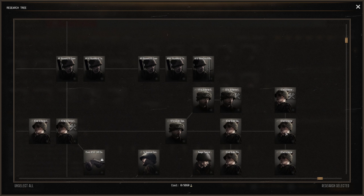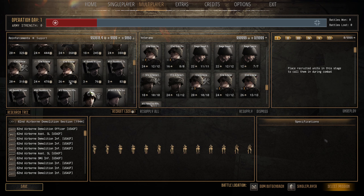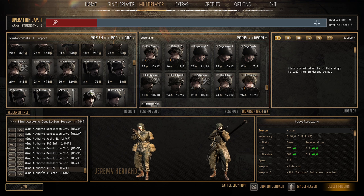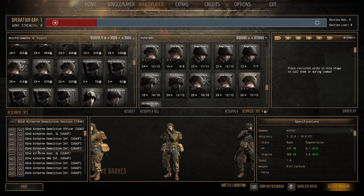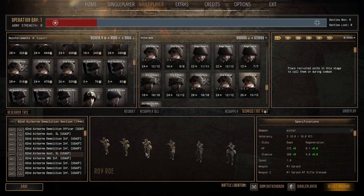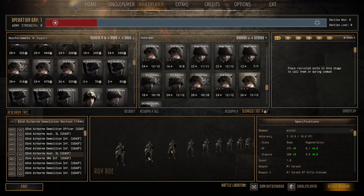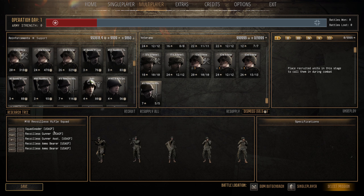Then we have the 82nd Airborne Demolition Section 1944 — right at the dead end of the tree — 26 pop cap, 329 manpower. You get around 12 men with an M9A1 bazooka, Thompsons, M1 Garands, and mainly carbines — a lighter loadout. There's a rifle grenade in there too. I imagine they carry demo charges and satchels which makes them very useful. Could be really good — I like the concept of a lighter assault force bringing heavy explosives.